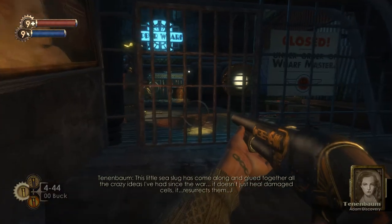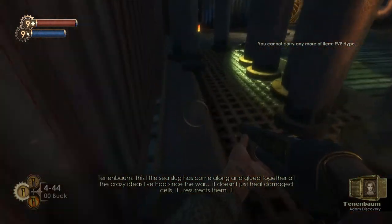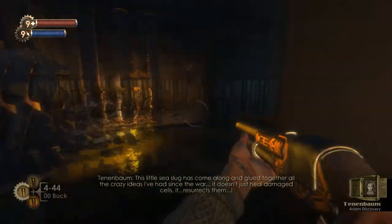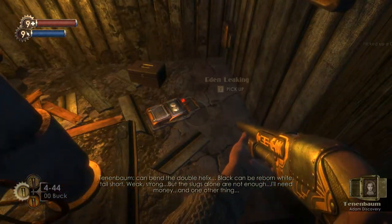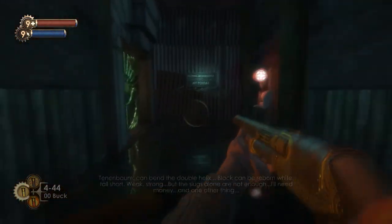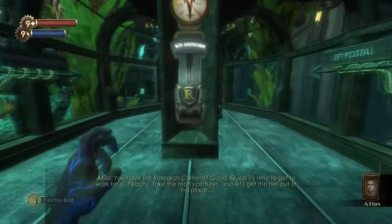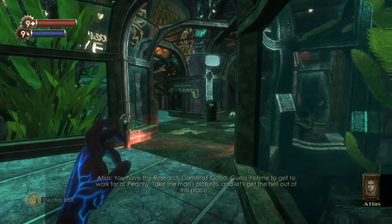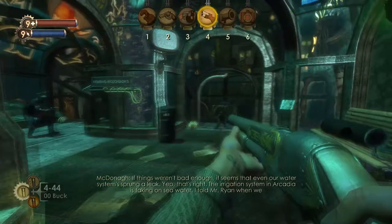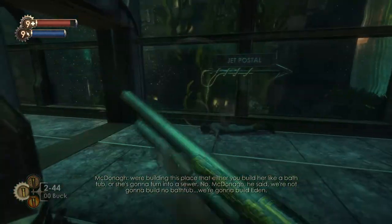Adam Discovery audio diary: 'This little sea slug has come along and glued together all the crazy ideas I've had since the war. It doesn't just heal damaged cells, it resurrects them. I can bend the double helix — black can be reborn, white, tall, short, weak, strong. But the slugs alone are not enough.' Thanks for cutting off my audio diary Atlas, but I think it was pretty much done, so I'm going to replay that one for you.